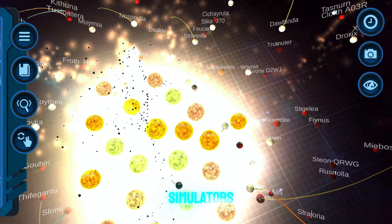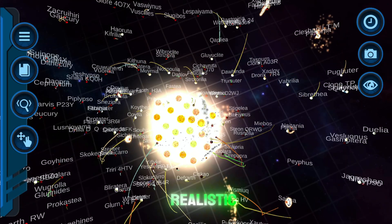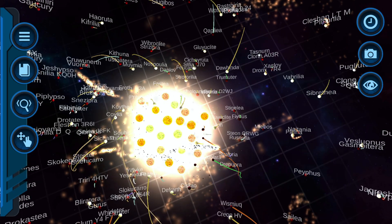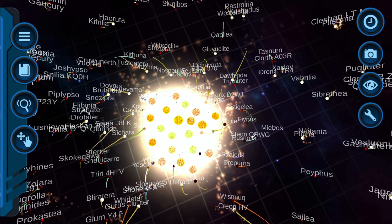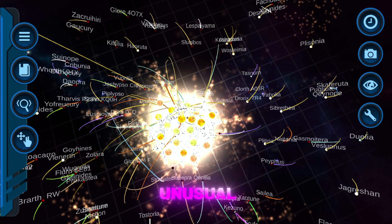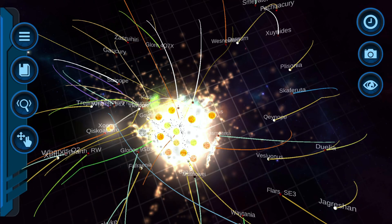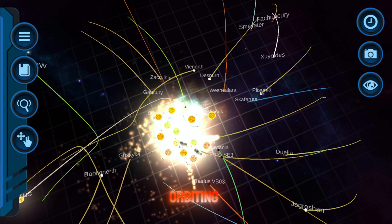These mobile space simulators are truly remarkable, though we probably won't see truly realistic ones anytime soon — you know why. The physics in this game are quite unusual, I must say. I tried an experiment placing stationary stars with 10 orbiting planets each.